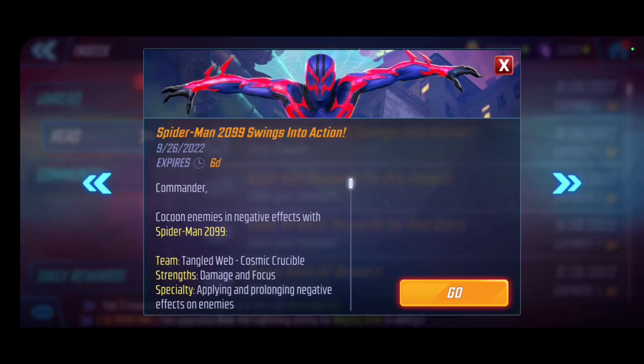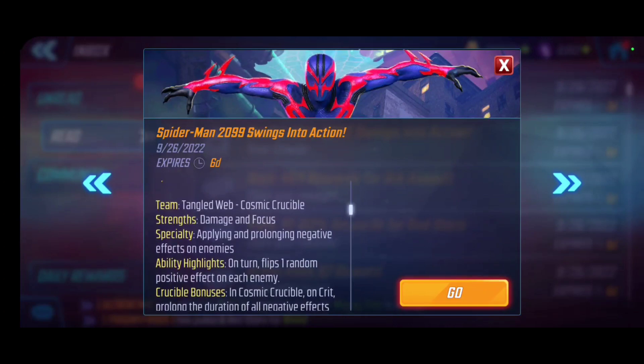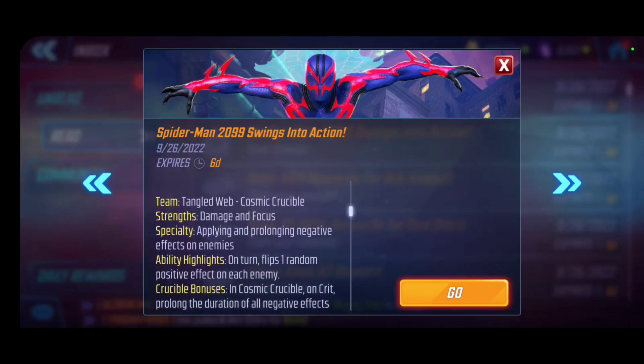We're going to be taking a look at some red star orbs and open a few of those, as well as take a deep dive into his kit, look at the T4s preemptively, and assess what his overall ISO aid will be — complementing his skill kit and what he's going to bring to the table as part of the new Tangle Web cosmic crucible meta.